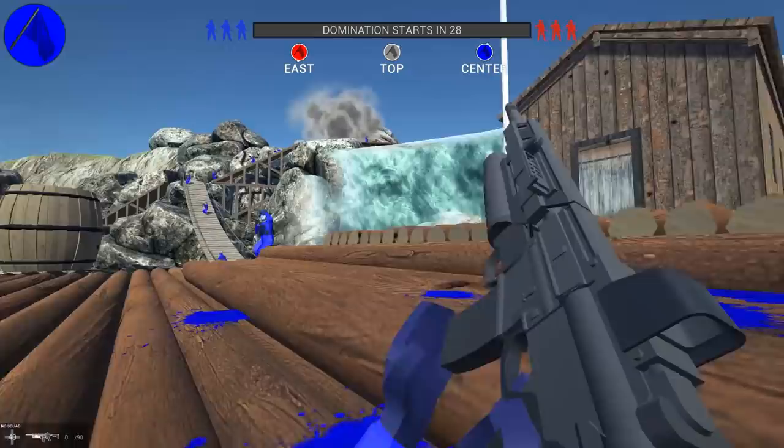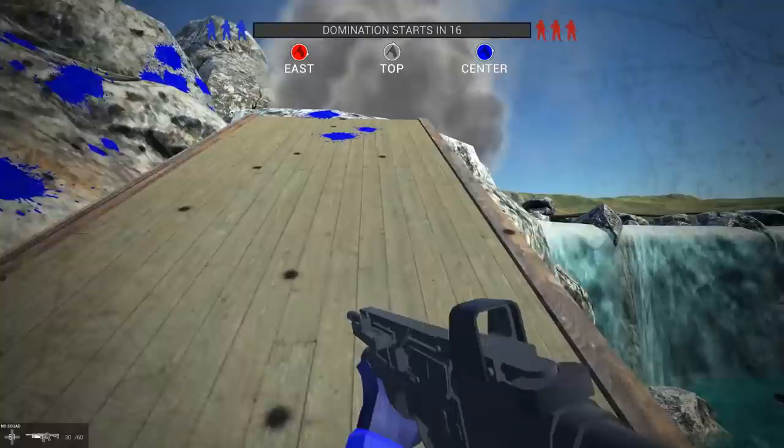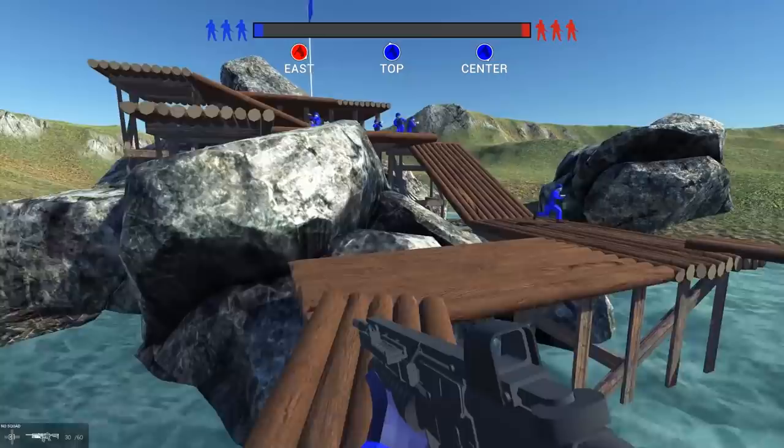Now we're going to head on back over here, try to climb the - I keep wanting to say elevator - it's a waterfall. Things do not go up and down. Water only flows down. Let's cheat a little bit here. Okay, look, I'm out of the map and they're not interested in me anymore. I really would love Zodiacs. We're about to take the top. So we've taken the center, the top. That's interesting - now it says east, but there's no west anymore. Weast.